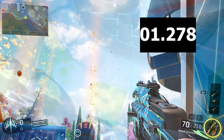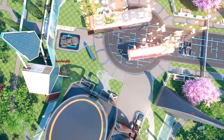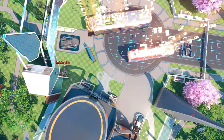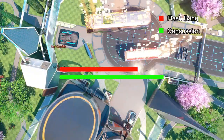Moving on to throw distance, I had the player stand in the same spot both times, aim at the same area of the map, and throw both grenades to see how far they'd go. It turns out the concussion grenade goes a little bit farther than the flash grenade — not much farther, but a decent amount — so the concussion has an advantage in terms of throw distance.